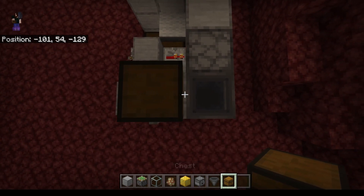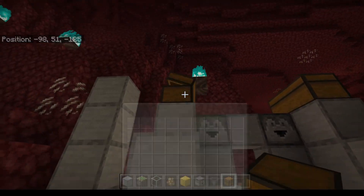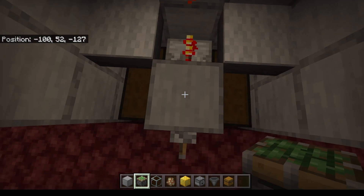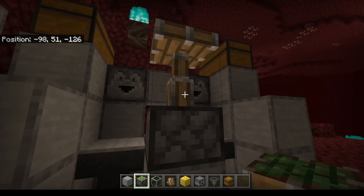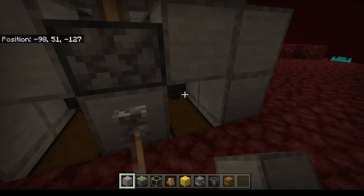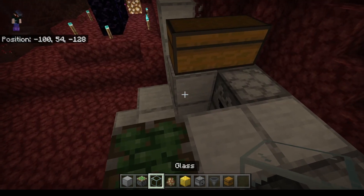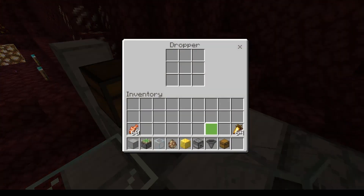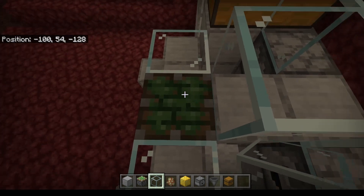Then we'll put our chests here. You can have them facing either way — I just kind of like the way they look when they open up like that. Personal preference. Next, we are going to take our sticky piston and put it right there. That is a very important part of this farm — we'll get to that in a moment. Then some blocks and a couple of little step blocks so we can get up here. Now what we are going to do is place glass, glass, glass, glass, glass, glass — but no glass right here.